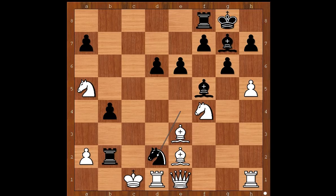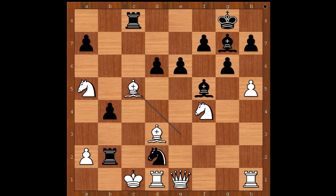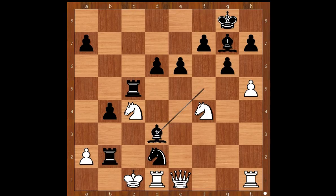One line goes like this: king to c1, knight to d2, bishop to d3, rook to c8 check, bishop to c5, rook takes on c5 check, knight to c4, bishop takes on d3, knight takes on d3, rook takes on c4 — checkmate.